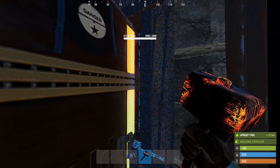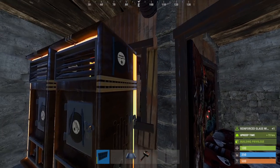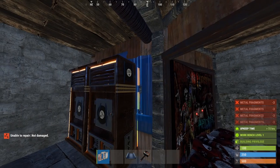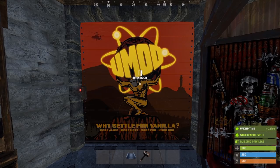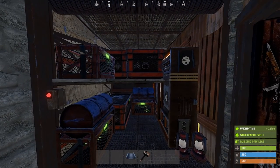We place two vending machines here. We want to rotate them and really make sure that they are all the way to the left. If we place them right, we will be left with this tiny gap where it's possible to reach the window, the TC, and we can also still repair the window. Adding a vertical embrasure camouflages it pretty well. Now we can add in the loot room, which contains 35 rows of storage.